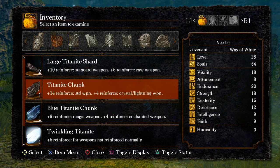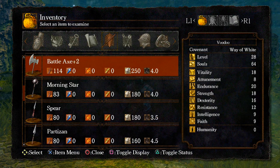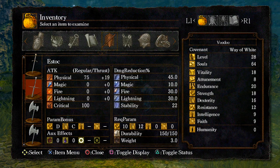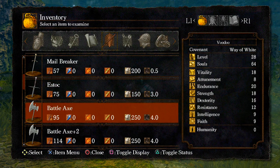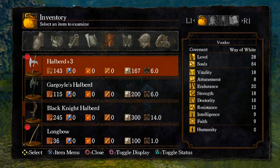That'll teach me to read actual item descriptions. From here on out, whenever I pick stuff up — like these weapons that have names — I should actually read what they do.